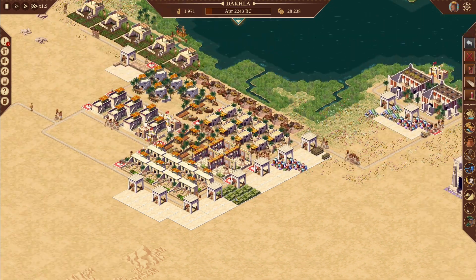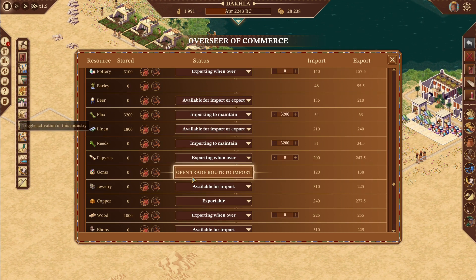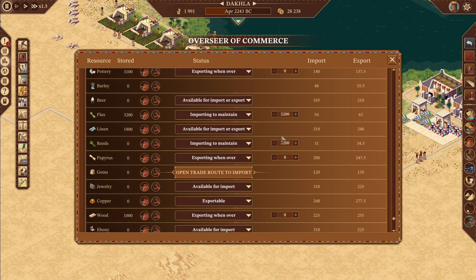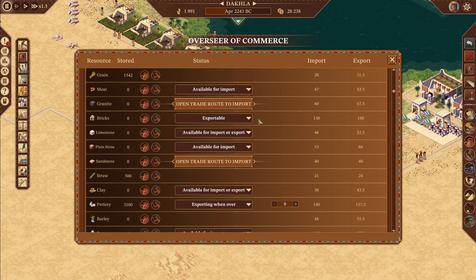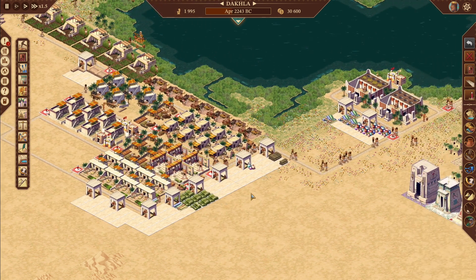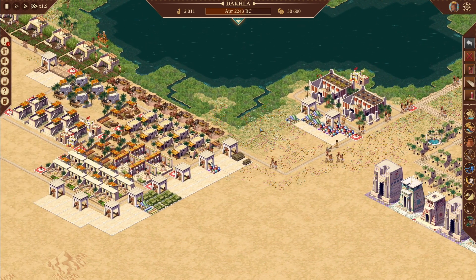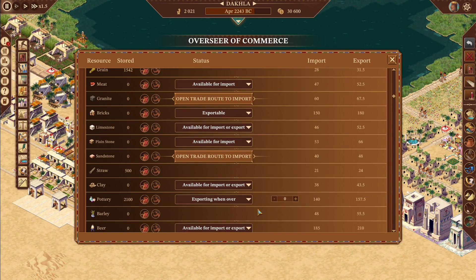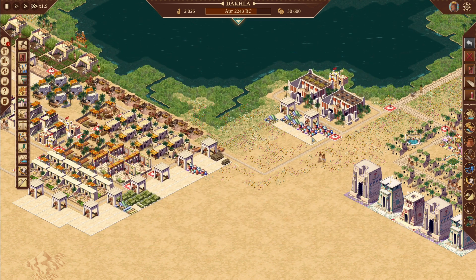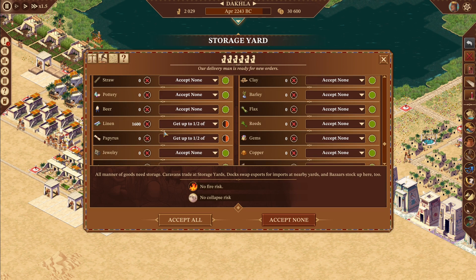There are extra flags. We are importing everything correctly, right? Let's check: reeds at 3,200 — that's a full storage yard, basically. I guess we just capped out last year. So I'm going to tell my overseer of commerce for pottery: export when over 1,600 — so this storage yard over here should always stay full.